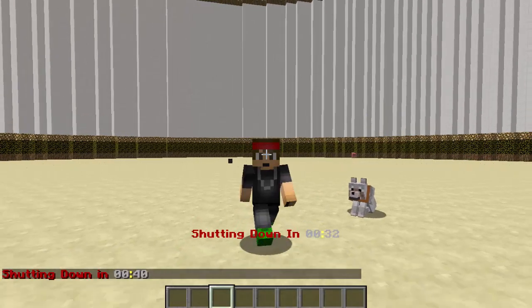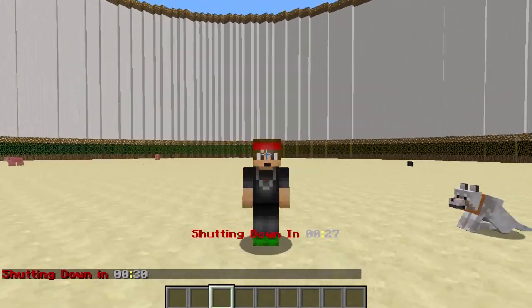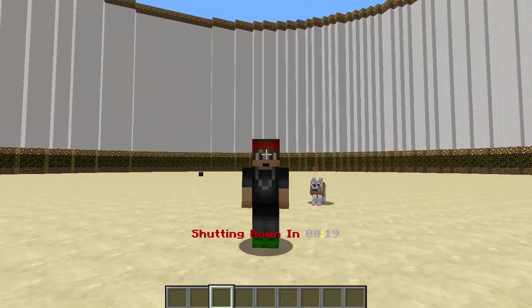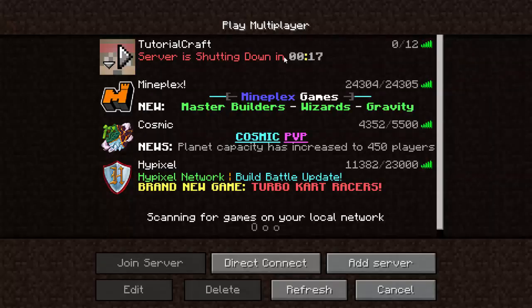It shows a little action bar title at the bottom, a message in chat, and then the title message appears every so often — really big on screen. It also appears in the message of the day, so when I log out it says 'server shutting down' so your players can wait until the server restarts.